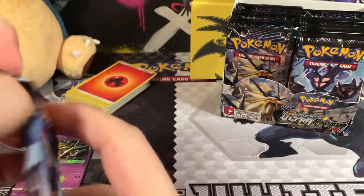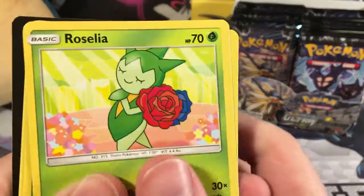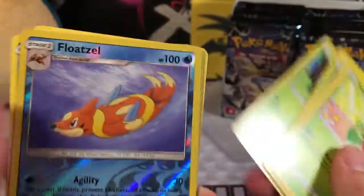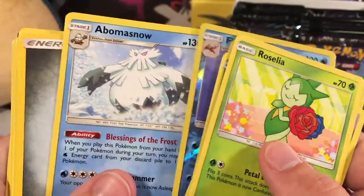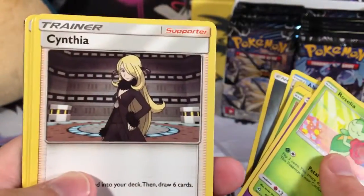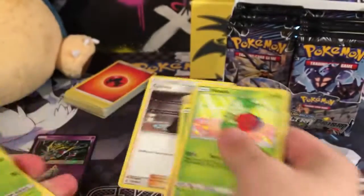I'm going to try to speed it up so we can get half of this box open here. We got a Roselia, Cosmoem, Chatot, Electabuzz, Cherubi. A Reverse is a Floatzel. A Rare is an Abomasnow — Water-type. In the new set you've seen him as a Grass-type, because he's a Grass-Ice-type in the game. Metal Energies, one of my favorite energies. A Cynthia — shuffle your hand, draw six cards. That's a great card.